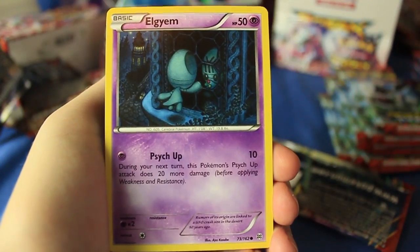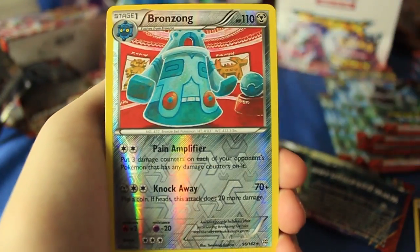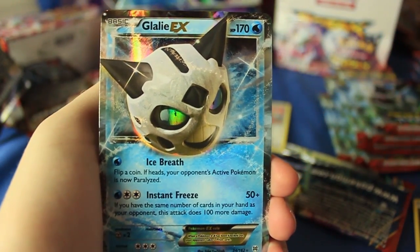We have a Ghastly, an Elgyem — which I probably just butchered the name of — an Axew, a Froakie, and a Bronzor reverse holographic rare, which is pretty cool.